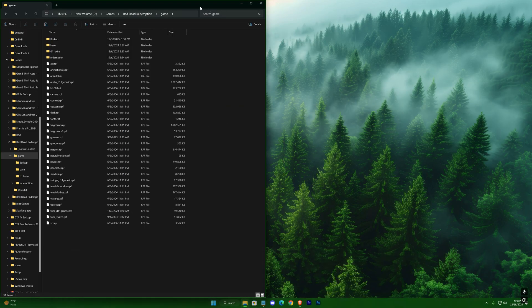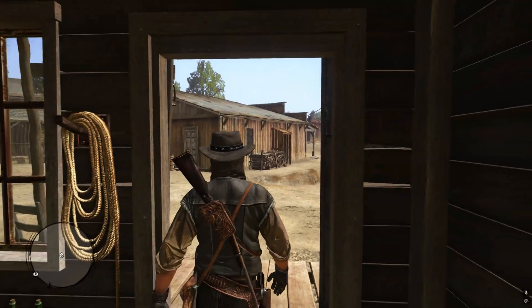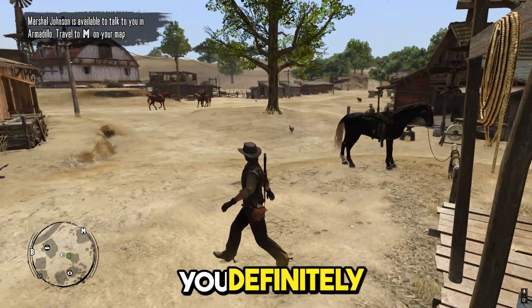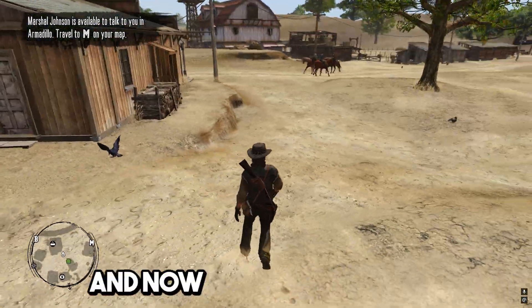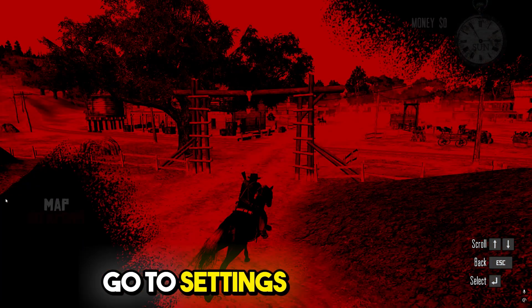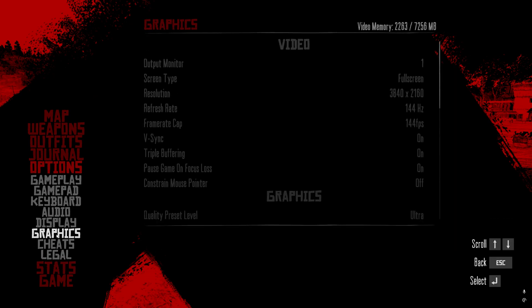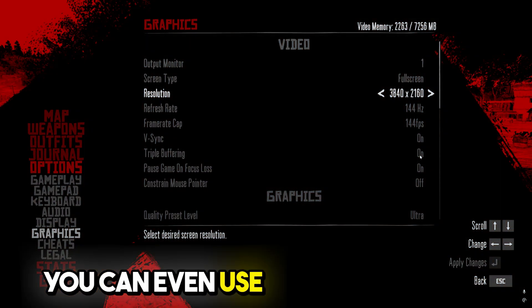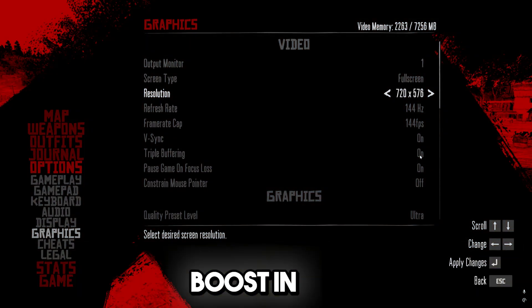Let's open up the game now. You can see we have our shadows and extra grass effects fully cleared. You definitely should get an FPS boost here. And now the most basic way to boost FPS — go to Settings and use the lowest preset.